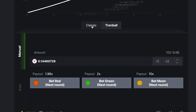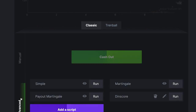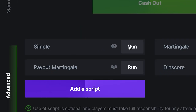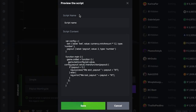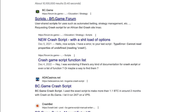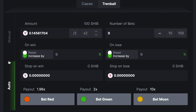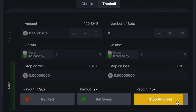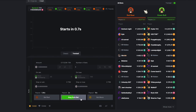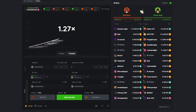Here's how to play Advanced Crash Classic Mode and Auto Setting on Trendball Mode. While in Classic Mode, the player can also choose to use Advanced to run a script with the default strategies or their own strategies. There are tons of references on the internet, and players can pick up the way they prefer. In Trendball Mode, the Auto setting allows the user to predetermine strategies on how they want the system to run automatically, such as the number of bets, amount, etc.